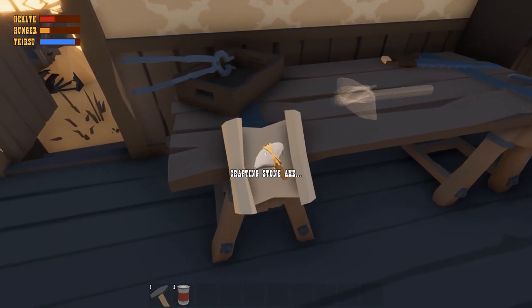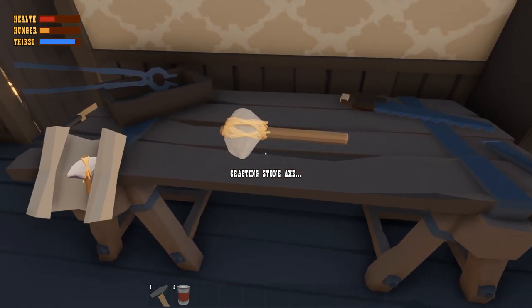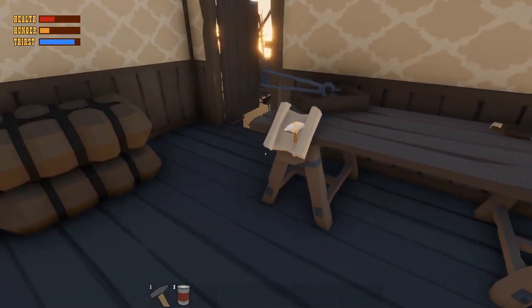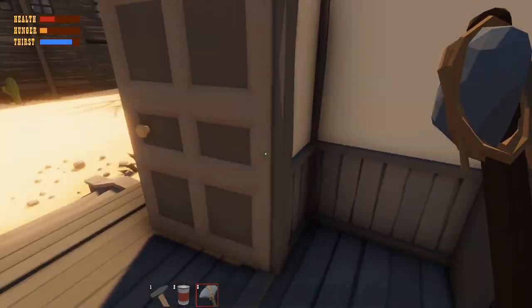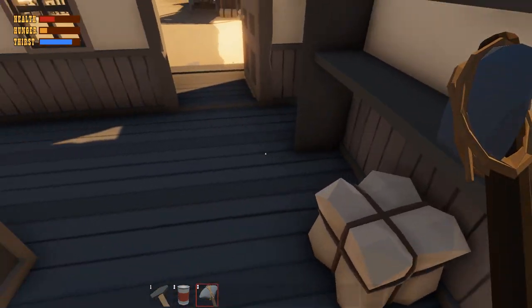I can make a stone axe — perfect. Now I can start chopping down wood from trees. Excellent. And we're not really running out of space yet. I wonder what wood can stack to — I wonder if 20 is the maximum stack.